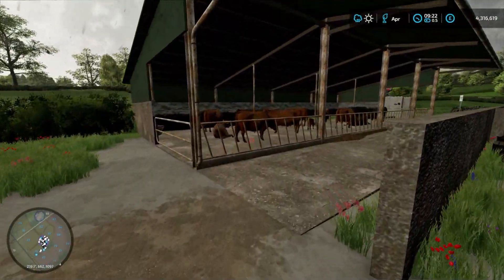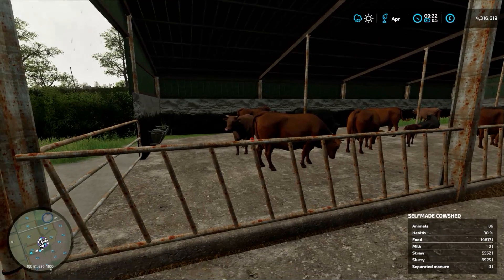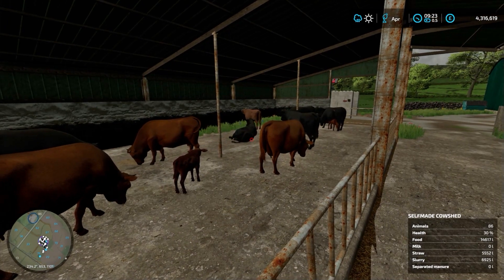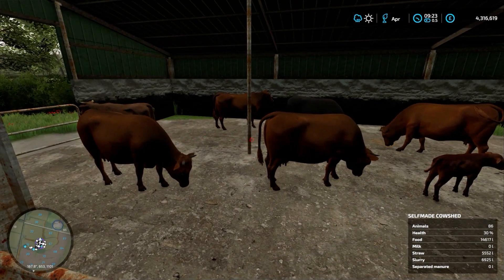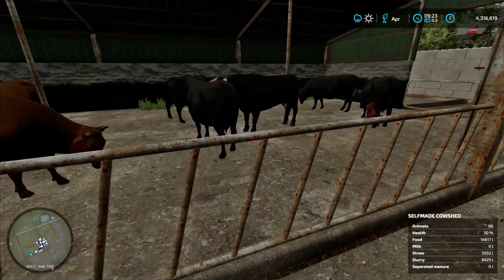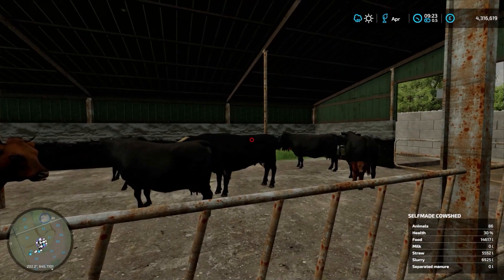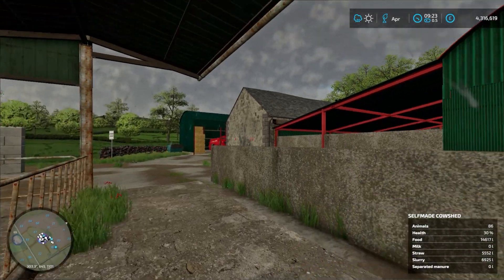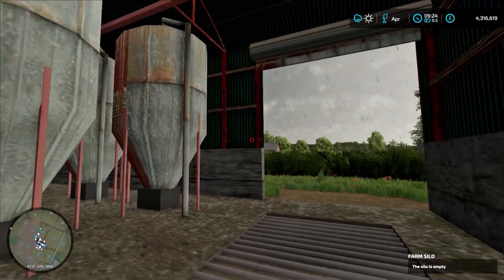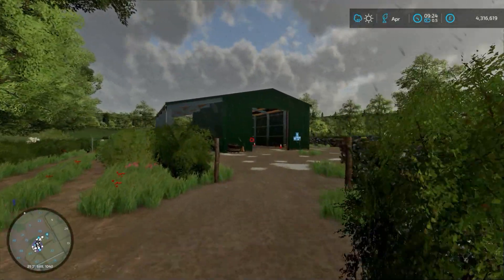And then we've got the old beef cattle. Yeah, believe it or not there's 86 in there. Obviously we've got calves in here as well, and I've got one bull in here somewhere — there he is. So yeah, not all just the same cow, as you get with the standard game — I like it a lot. We've got the old grain store here, got a pit obviously tipping, there's your silos, and then through here we have got the workshop.